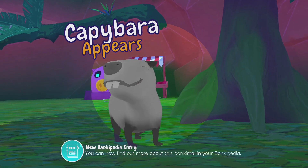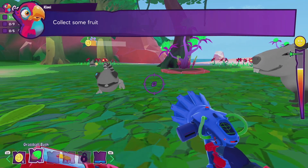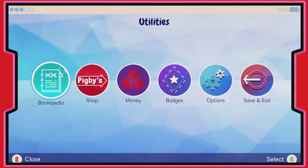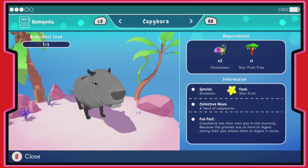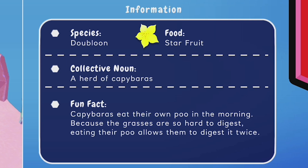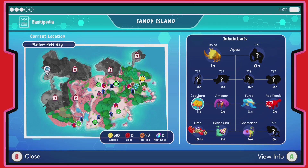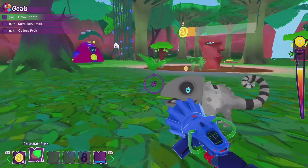Capybara appears! Star fruit is their food. Fun fact: capybaras eat their own poo in the morning because the grasses are so hard to digest. Eating their poo allows them to digest it twice. That's pretty gross.